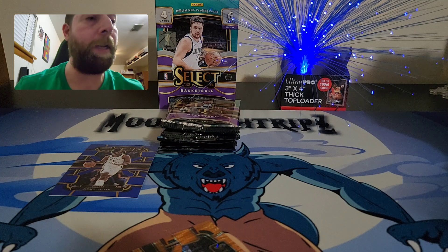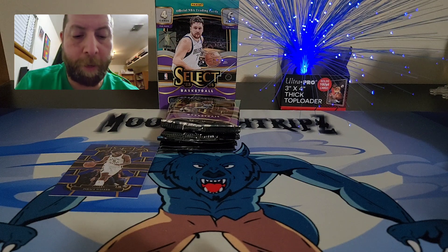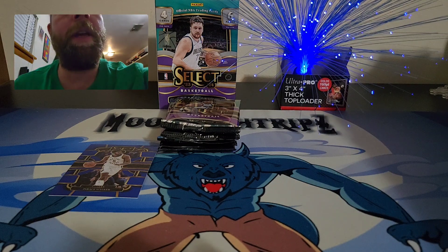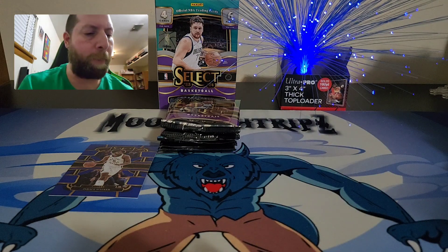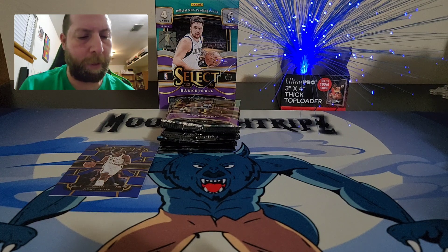I'd be happy with at least his base out of this rip. I might get more of this product. The megas have the cracked ice; I think Target has the purple and blue and Walmart has the pink and purple — or maybe it's blue and pink for Walmart and purple and pink for Target.